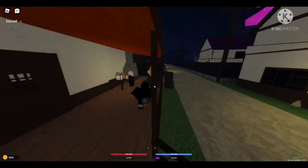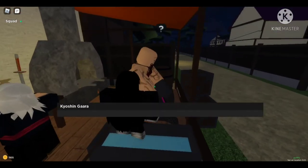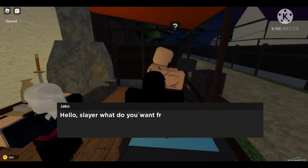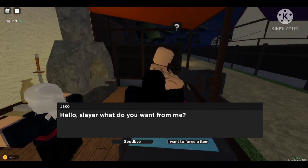Right here is the guy who's going to forge your Nichirin sword. Talk to him. He says 'Hello slayer, what do you want from me?' Select 'I want to forge an item.'